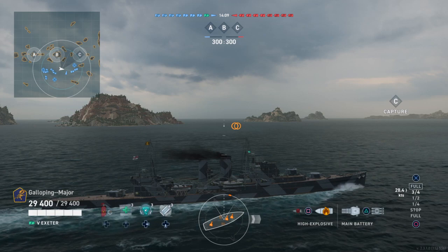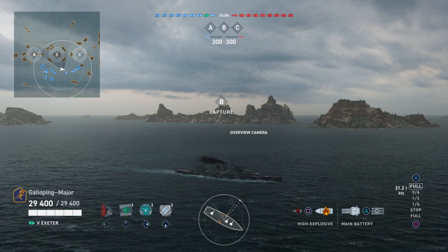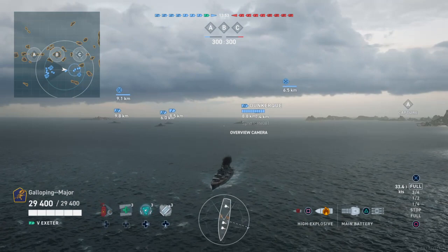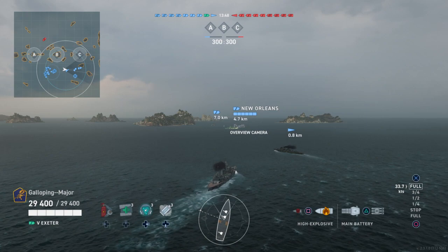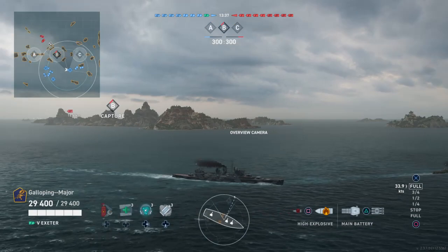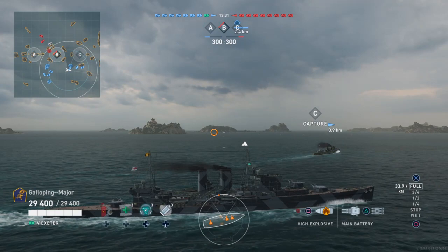It looks like our destroyer has just woken up. I spawned in the centre — I contemplated going into Bravo but Bravo can just turn into a horrible point-blank cluster fight which I don't really want to get involved with, especially with HMS Exeter. I considered going left but the majority of forces are already going left, so I thought I'd move over to the right flank and back up the Fubuki, New Orleans, and Belfast over there.